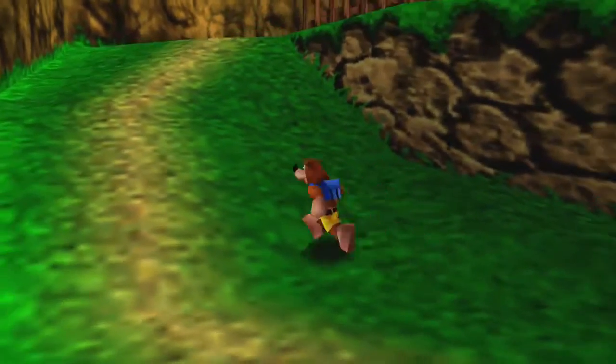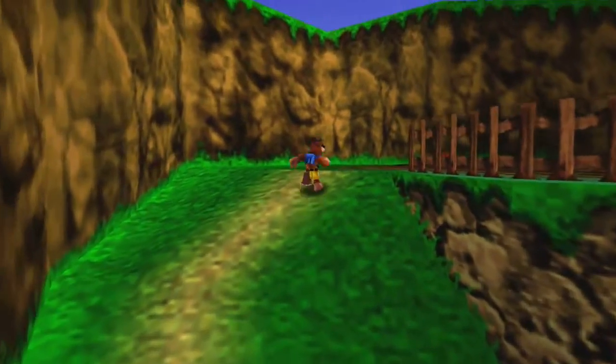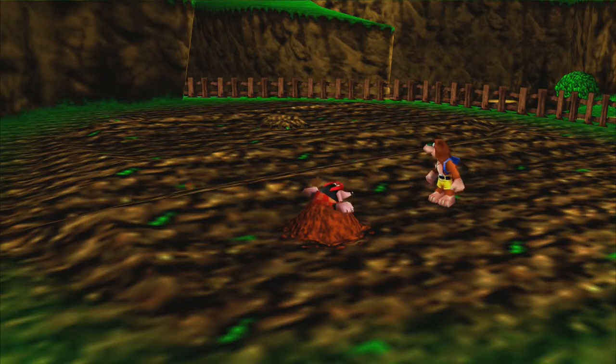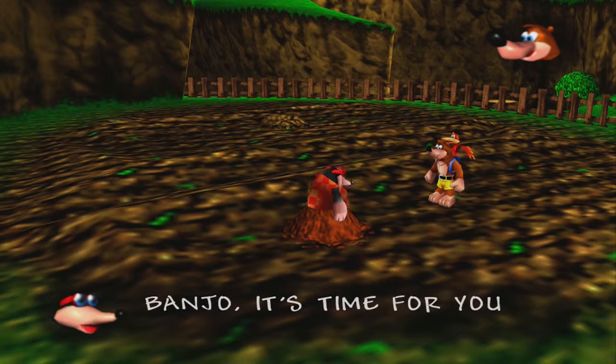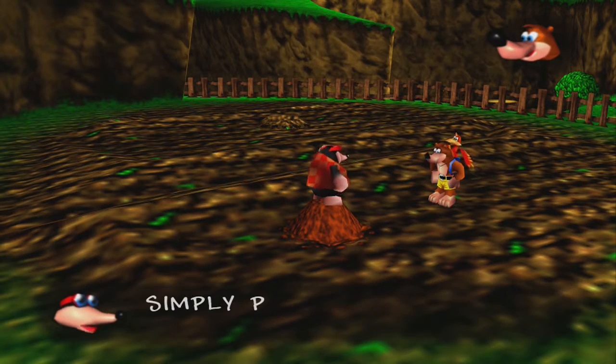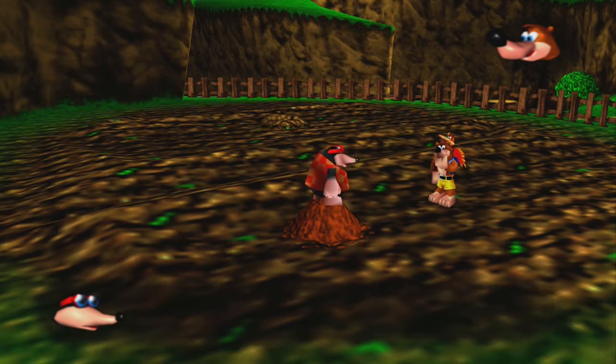There's a Banjo trophy around here somewhere — it's in the waterfall, and it's really annoying to get. He's gonna teach you some combat about fighting onions and carrots. It's really a bad thing they try to teach kids — just beat up your vegetables, don't actually eat them.